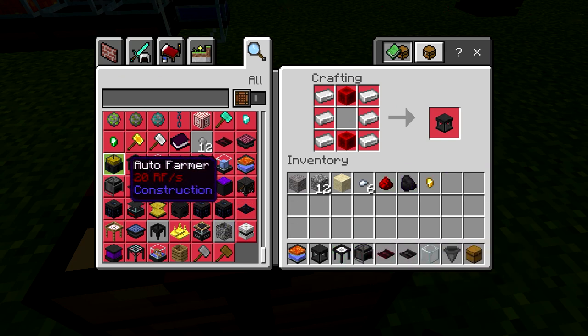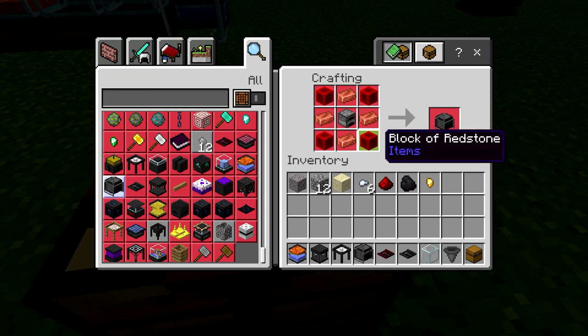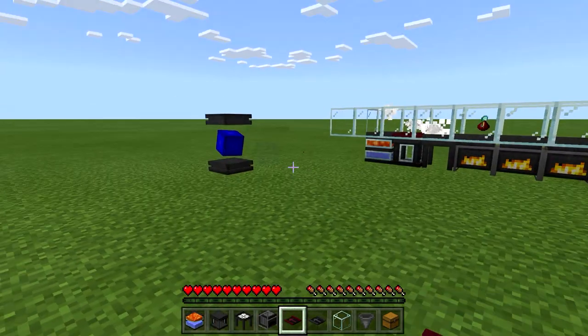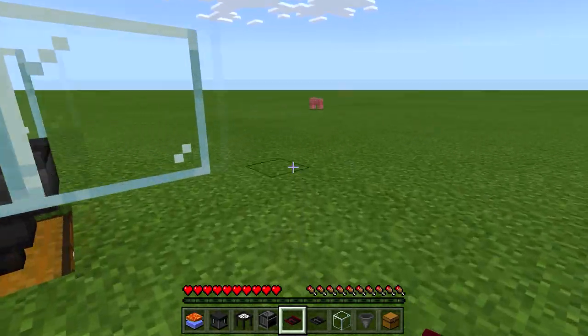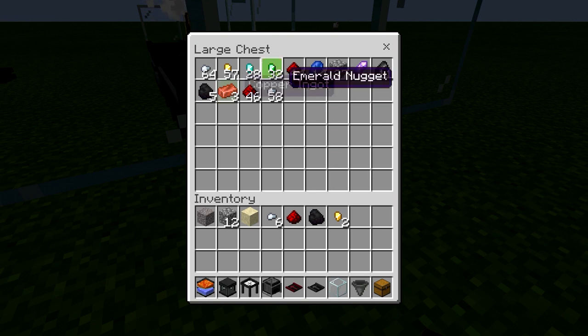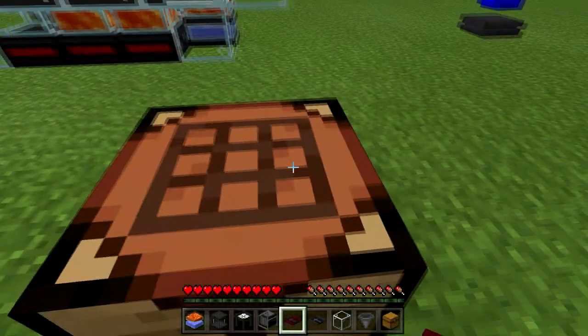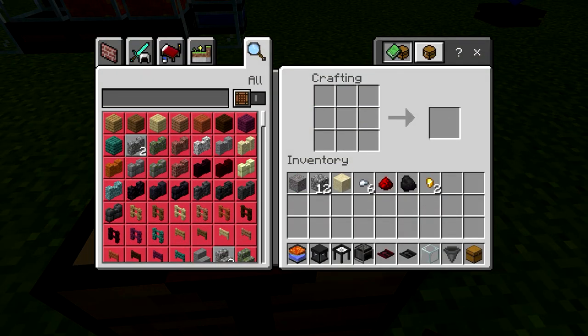The combustion generator is a little bit more expensive — four redstone blocks and copper. But as you can see, this hasn't been running hardly any time at all, and we've already got tons of redstone and plenty of iron. I don't think generating any of this stuff is going to be a huge issue, really.